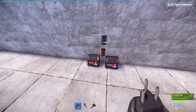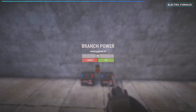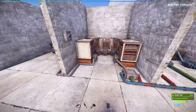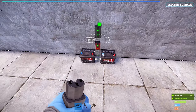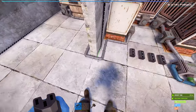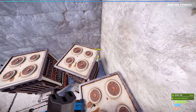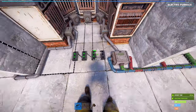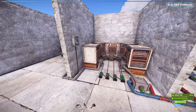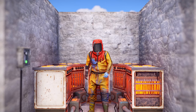In this example, I'll use an extra solar panel, the existing battery, plus a new small battery to power our furnaces. Turn them on and watch your ores smelt away. And that's it! Thanks guys for watching and I hope to see you in the next one.